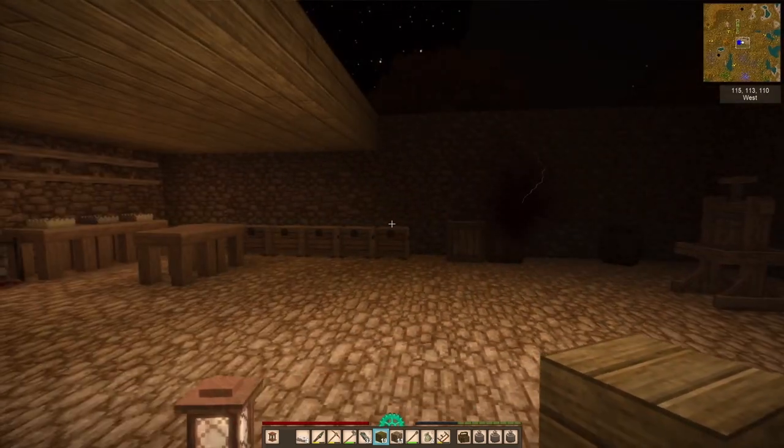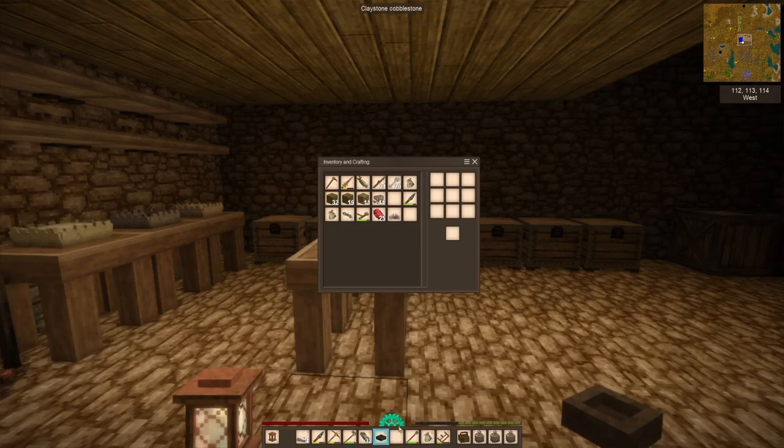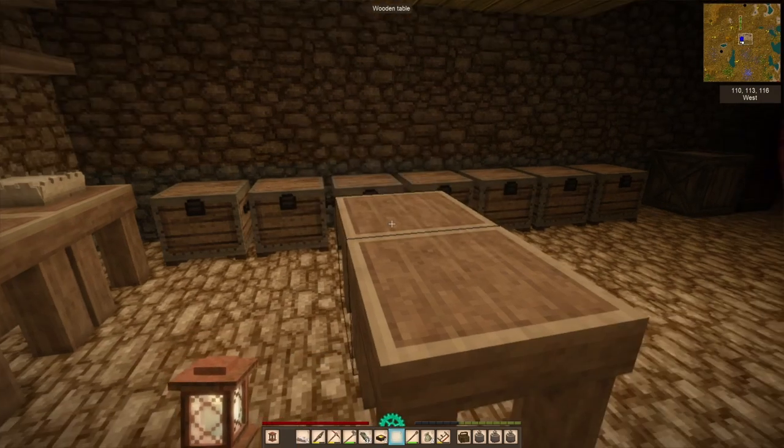So there's our first problem — we've got a temporal gateway or portal spawning inside our house. That's because it's too dark in here, so we have to make some lanterns.